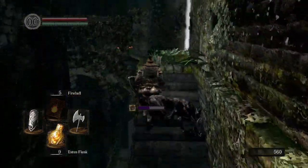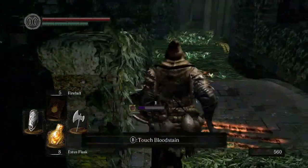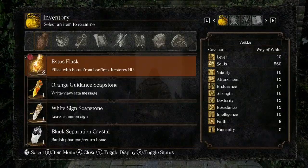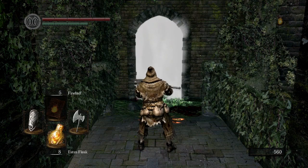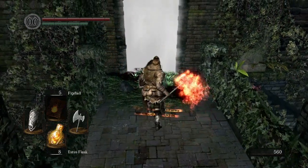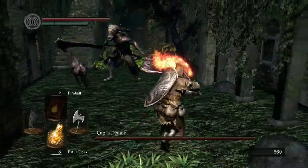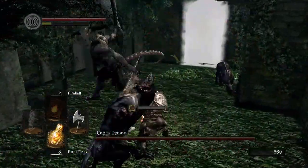Almost died to these dogs in the yard but we are back again with two Estus Flasks. Let's just try the fire again — why not. I can do this. Dodge and kill the dogs — that's how I got through this last time. Dodge and kill the dogs.